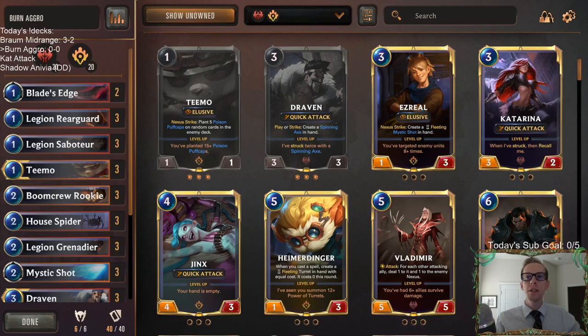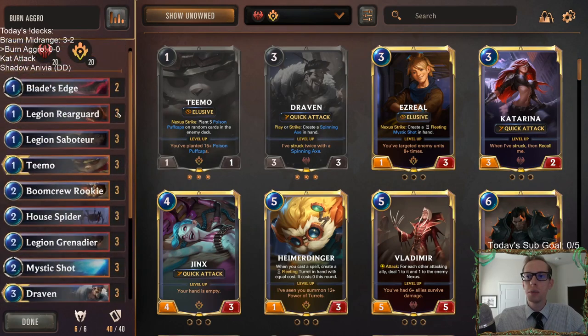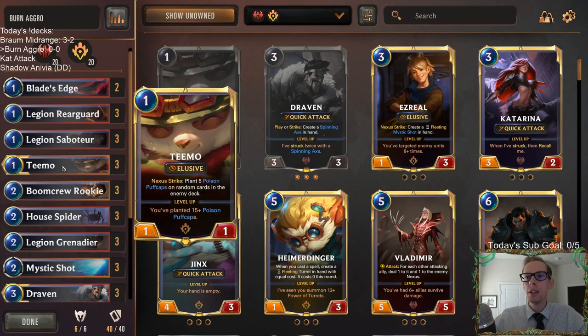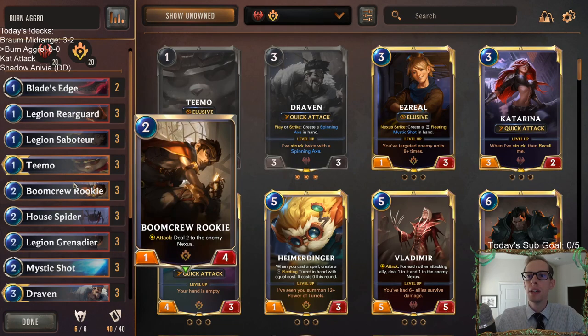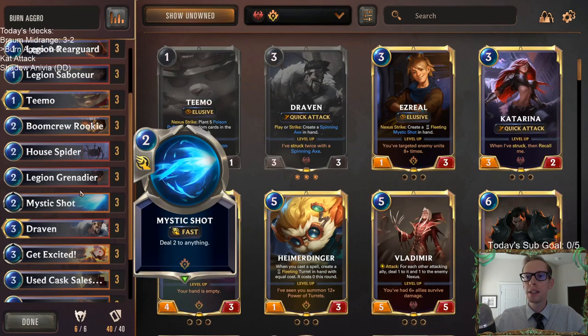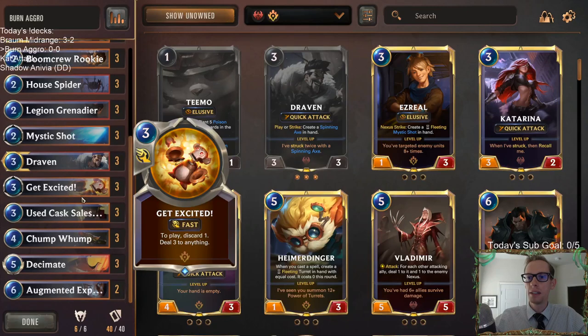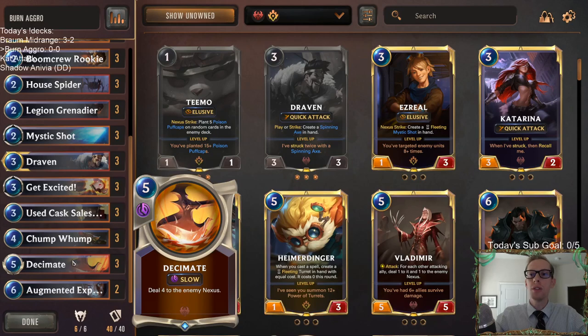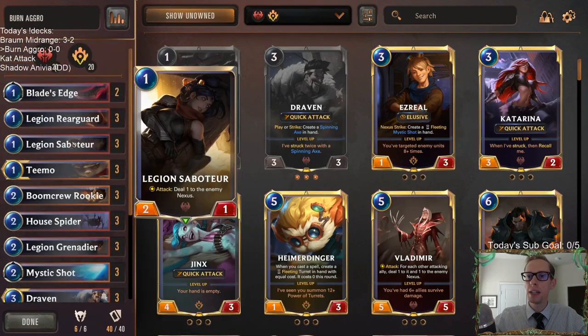Instead, what I want to do is go hyper burn — damage to the nexus is really what we're focusing on, not letting our opponent stabilize. Look at all these cards that do damage to the nexus: Blade's Edge, Legion Saboteur, Teemo gives them Puff Caps, Boom Crew Rookie, Legion Grenadier when it dies, Mystic Shot, Get Excited, the Salesman gives them Caustic Casks, Chump Wump, Mushroom Clouds, more Puff Caps, and Decimate. All sorts of ways to do direct damage without having to attack.